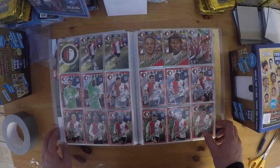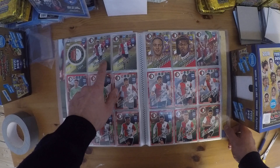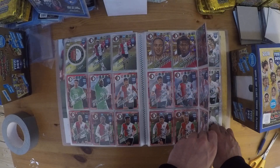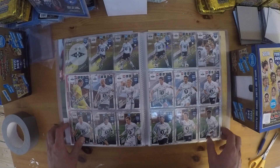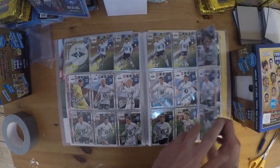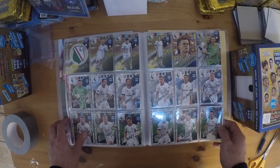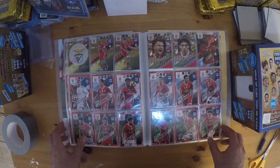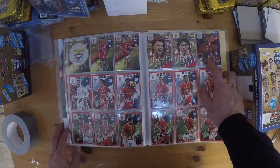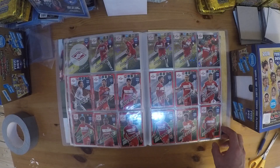Then we have Feyenoord — a lot of good players here as well. I'm a little bit excited for this one; Tony Villehena looks quite good. Maybe we will see him in a bigger league. Then we have Rosenborg from Norway. Then we have Legia Warsaw from Poland. Next up is Benfica — you can see the Milestone card for Luisao, 500 matches for Benfica. Then we have Spartak Moscow.